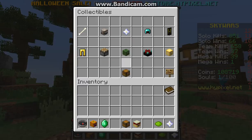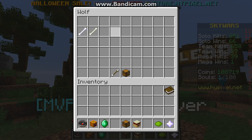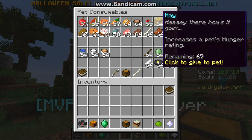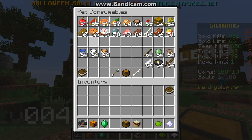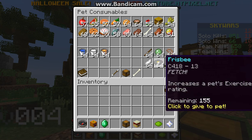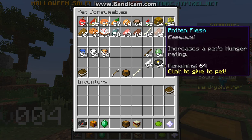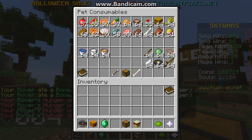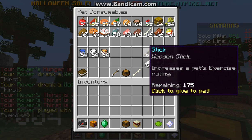What you're going to want to do is click on your collectibles and go over to pets. Then click on the pet you want to level up and right-click on it. You'll see that you have lots of food. You have food, drinks, and toys. You want to fill them up with food — it doesn't matter what you use. As you can see, the hunger is now full.